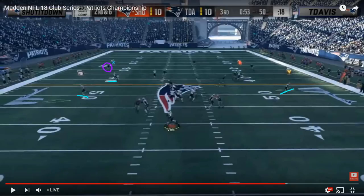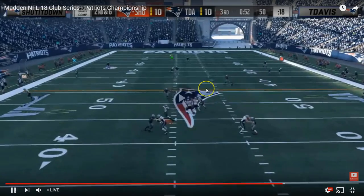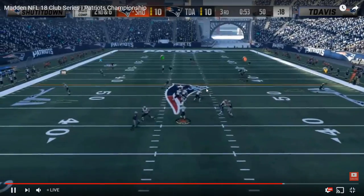That's three wide open receivers and you just needed to hit one of them, keep the drive alive, get the first down. In a tied ball game, these are the types of plays you have to make — and guys like Skimbo and Joke will make every single time because of their consistency, discipline, and trust in their reads. But what you see here is Shut It Down scrambling around, getting happy feet in the pocket, rolling out and throwing the ball away — on a play where he's got three receivers wide open for an easy first down.